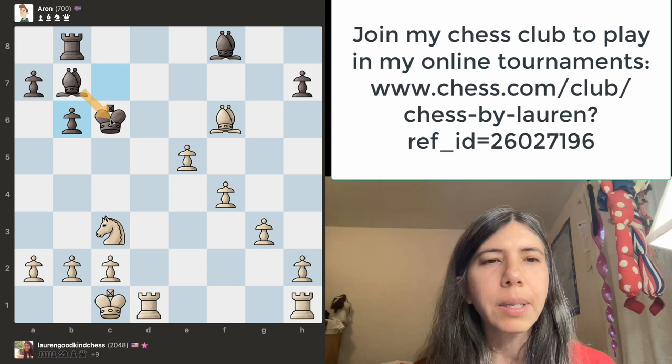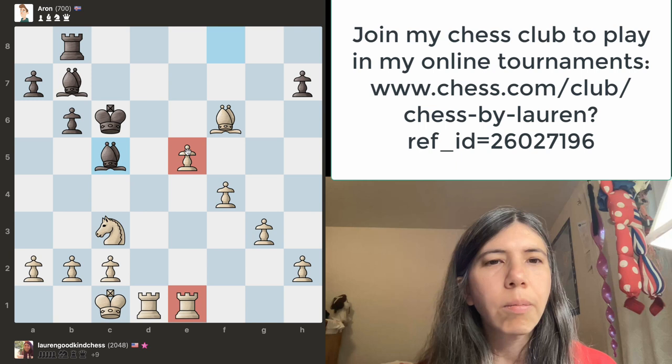I just noticed that this bishop, this king, and this rook — they're all on the same diagonal. I can move it, and now my rook gets behind this pawn.